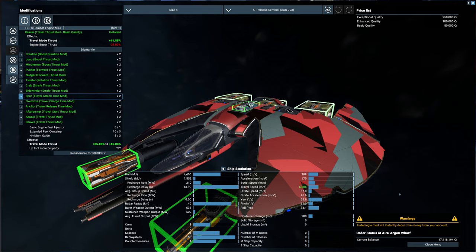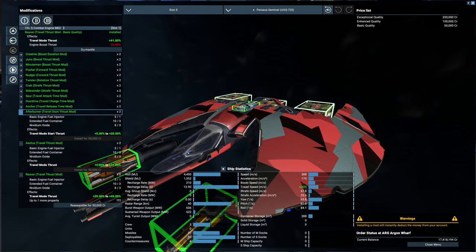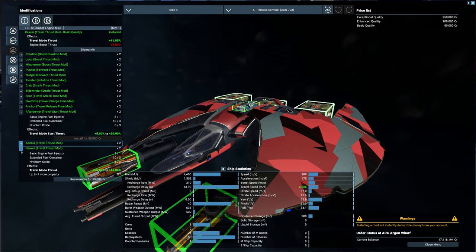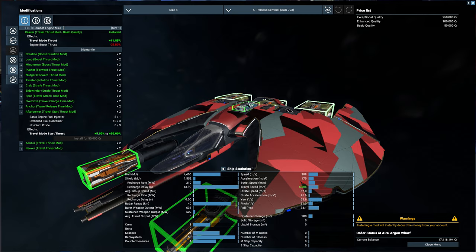That's pretty much it. You can only have one type of mod on it each time — I can only put one engine mod on. Everything else is grayed out now; I'll have to dismantle it in order to put a new one on. But that is the basics of how engine modifications work. Once you do the other research, you can start to put enhanced and exceptional quality modifications on, which are even better. I think that'll cover it — I hope that helps. Have a great day.